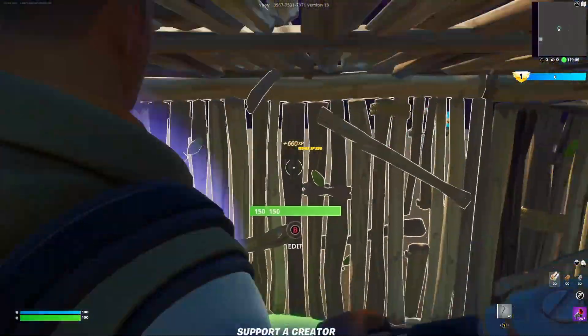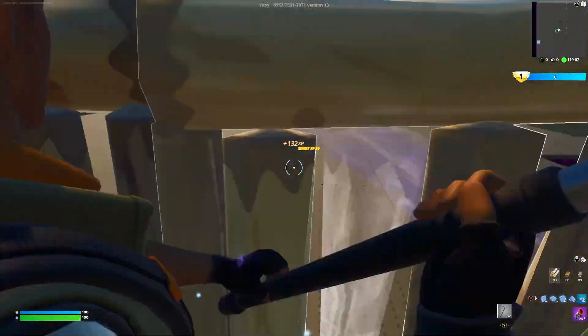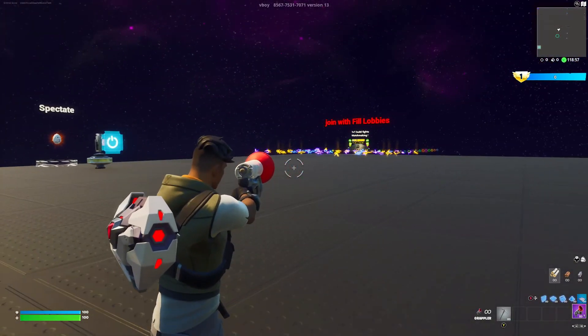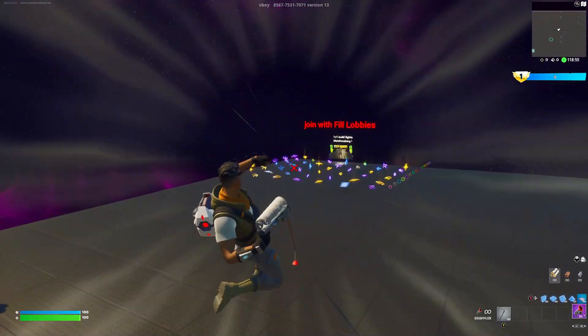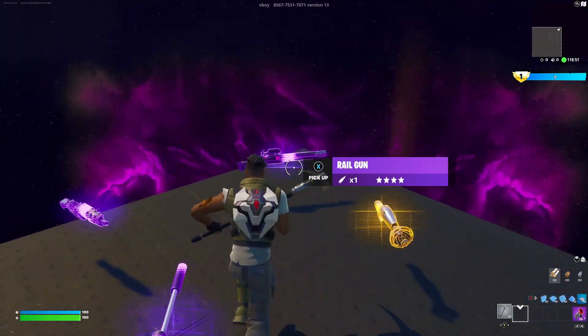But this is not the only XP glitch in this map, so I'll go out and show you the other one. This one is only if you want to do AFK, which is also very good. But for the next XP glitch, what you want to do is just run back over here where you see all the weapons, and you want to go all the way to the corner right here. You should see this railgun right here.